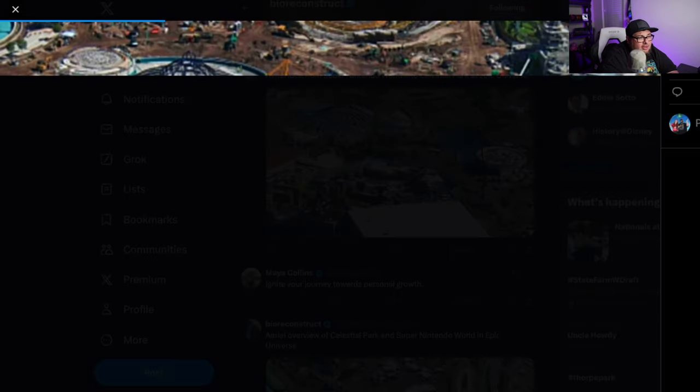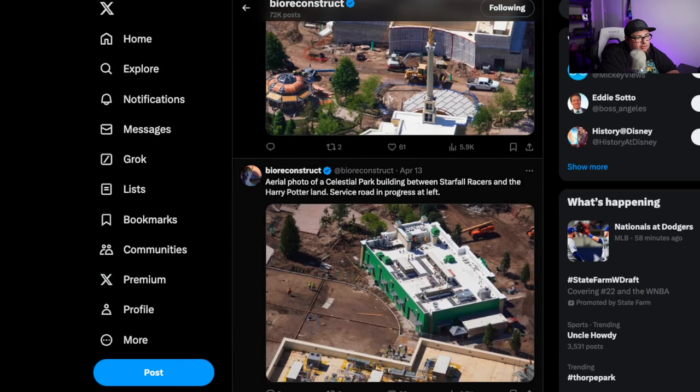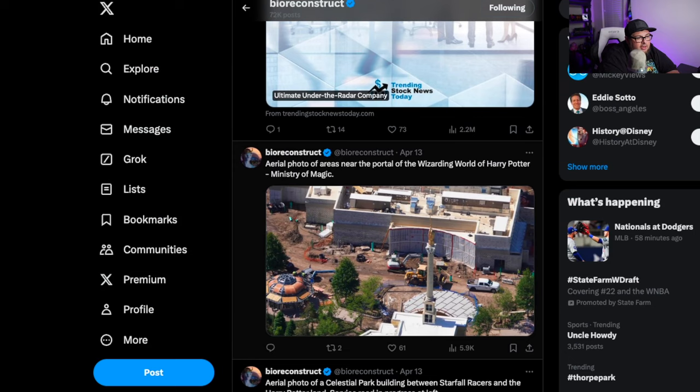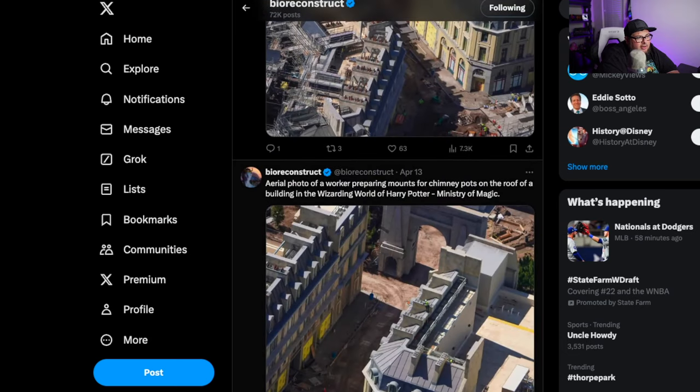We're going to end here showing you Super Nintendo World looking out towards Celestial Park, where you can see the carousel. The theming is really coming together. And here's the actual Celestial Park, with the Wizarding World — that's the Elder Wand there — and then the back wall with Hit Portal.